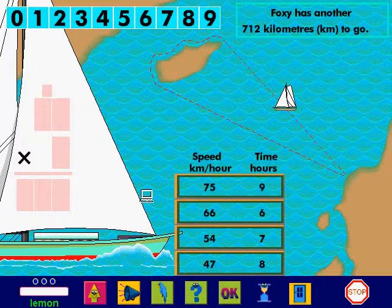Foxy has another 712 km to go. See how I play. I choose a speed of 75 km per hour and a time of 9 hours. I multiply one number by the other to work out the distance.